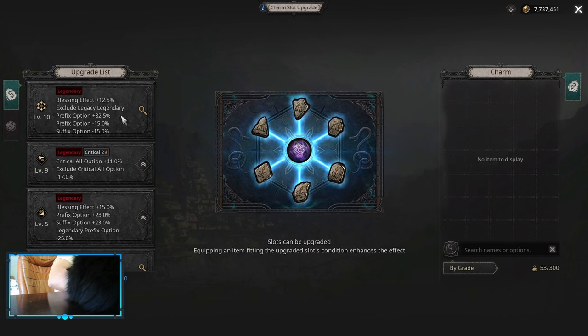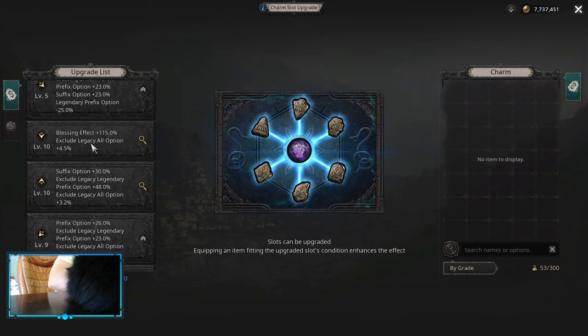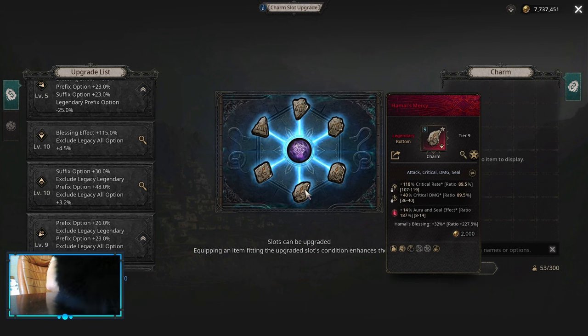You have to apply this to all Blessings, to all of your Charms, to get that Blessing extra effect. After that, you need the Blessing Effect 115. I'm using that on my Hamal Charms — those are basically not on my Chaos Star — to get that 72 instead of 32.